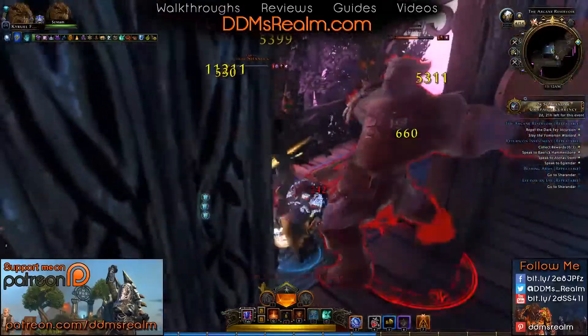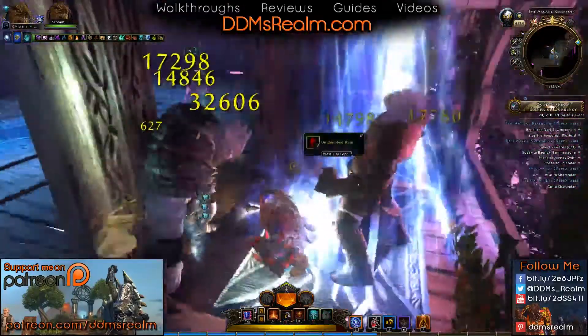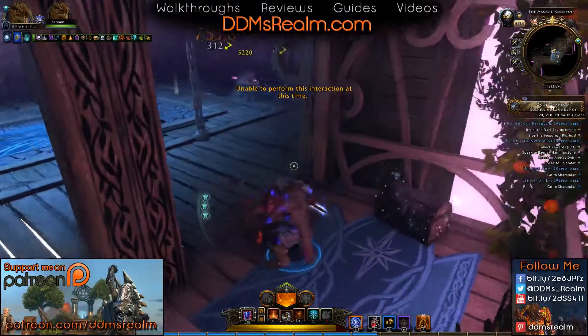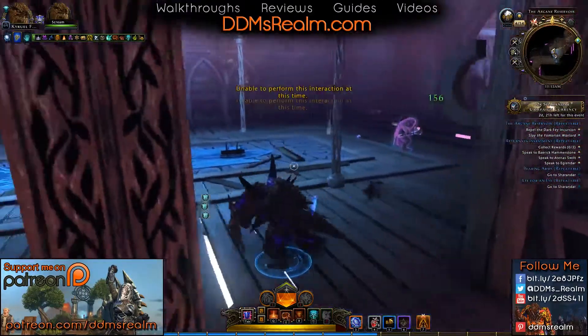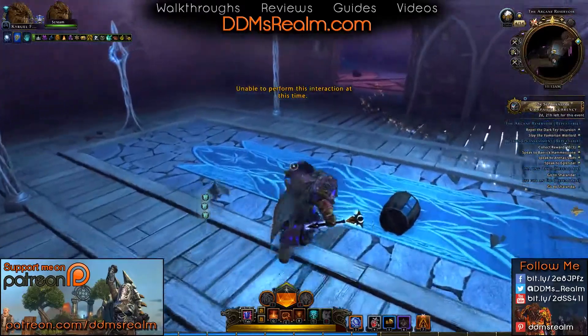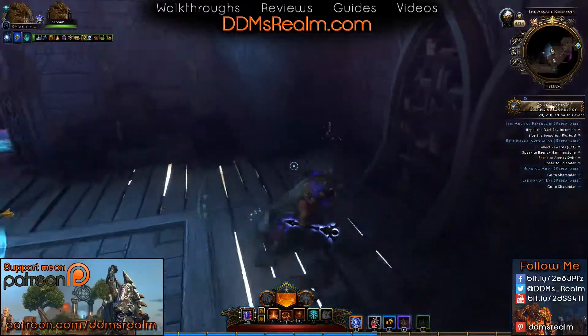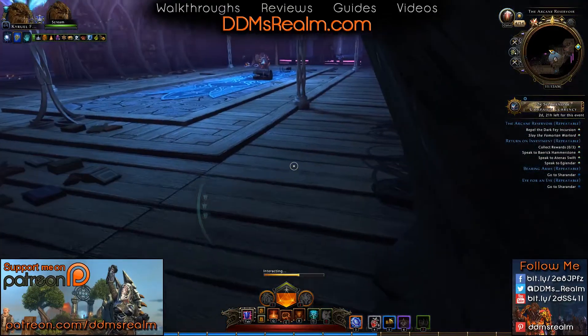And on this balcony right here, there is an extra chest you can actually grab — my pet's fighting things so I can't right now. Before you move too far, there is another skill node right back here.